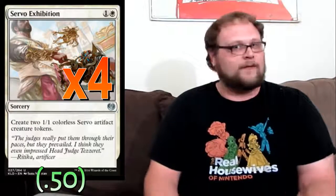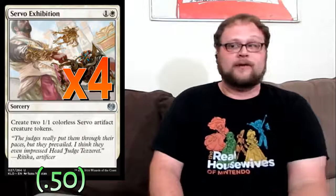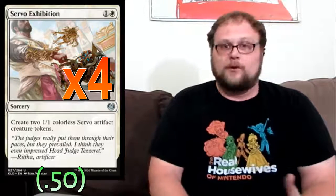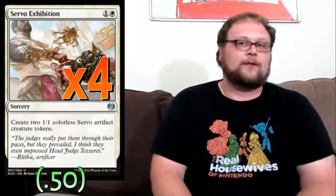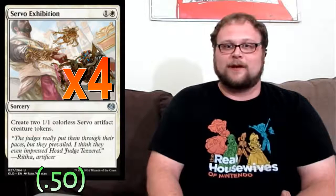We're playing four copies of Servo Exhibition, which looks like a weak card but is actually really good. It's the best way to put an artifact on the battlefield on turn two for your one-drops — now your opponent has to blow up two things to turn them off again. A wide board benefits us greatly because we can choose what to do with our power: some guys hang back to block or crew vehicles, some attack. We also have ways to pump our creatures in the main and sideboard, so a wide board is very good.